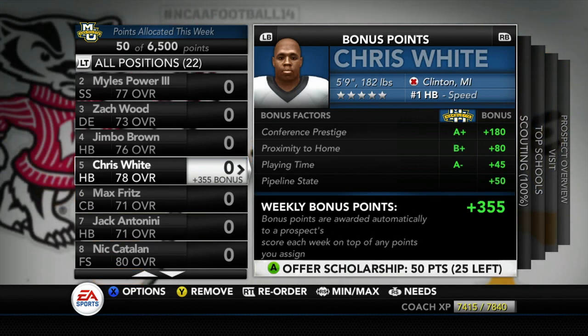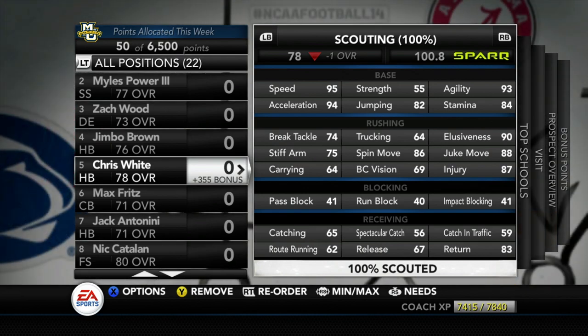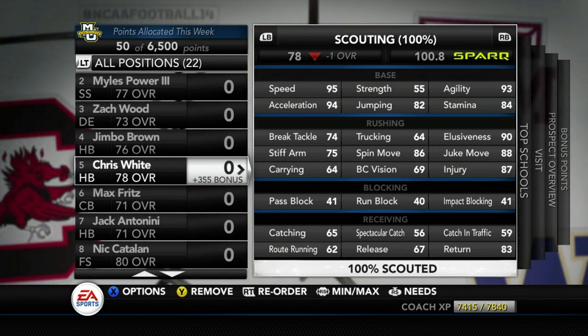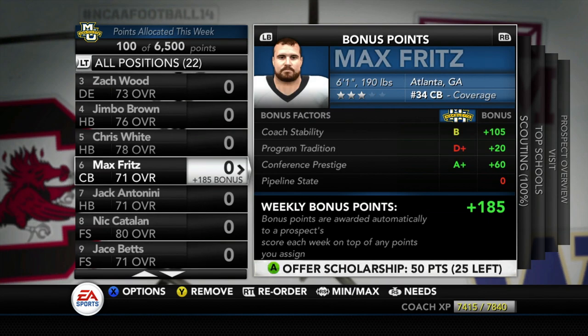Chris White isn't a custom recruit but he is interested in our school and I couldn't pass him up — 5'9", 182 lbs, the number one running back in the nation out of Michigan. He's an Alex Brown prototype: 95 speed, 94 acceleration, 90 elusiveness, 88 juke move, 86 spin move. The one alarming thing is 64 carrying — he might cough it up if he touches the ball a lot. Still a guy to look out for.